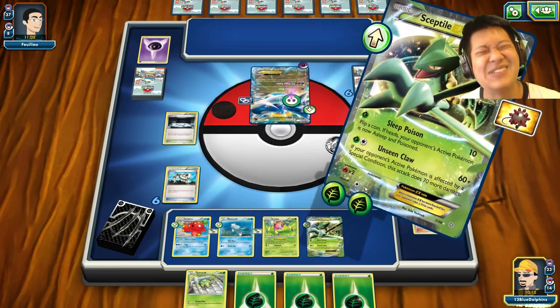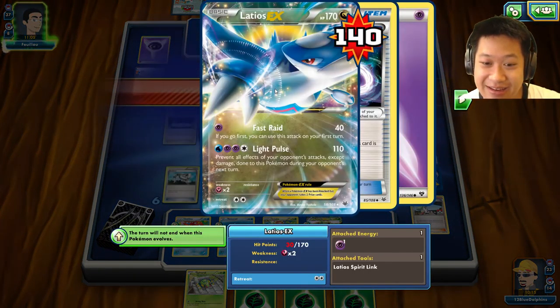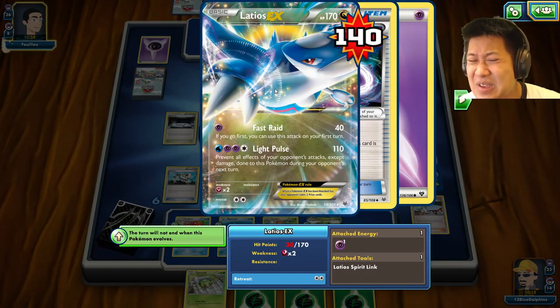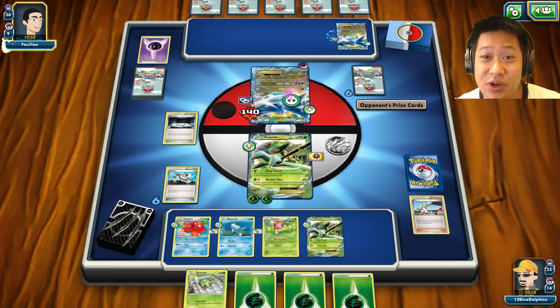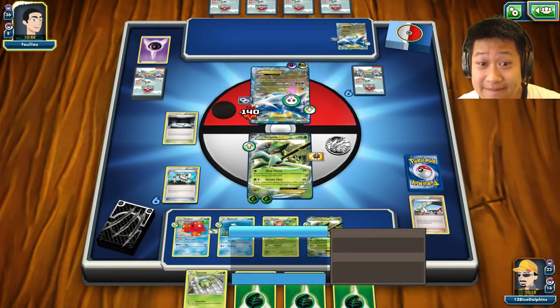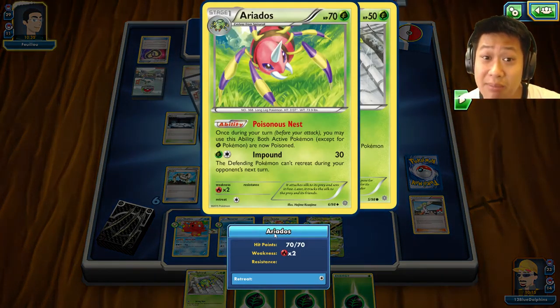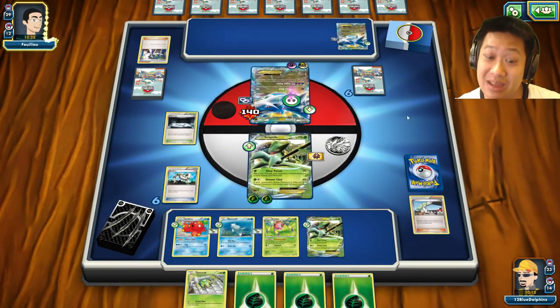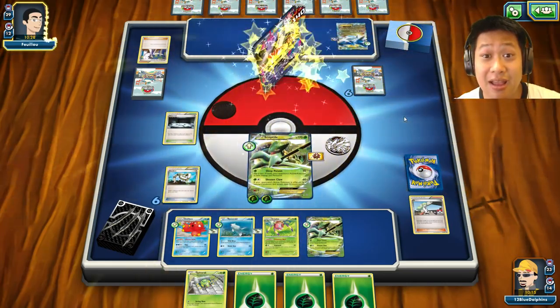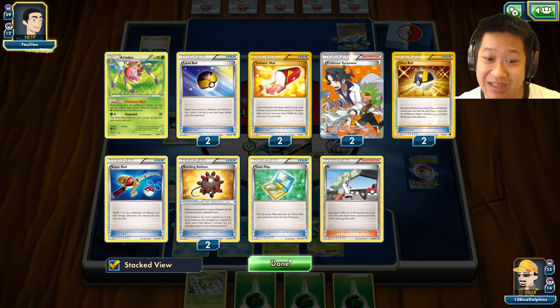I've got a Bursting Balloon — I'll save that for Virizion on the bench. The poison is set. Unseen Claw: 130 damage. If he attacks me without Mega Evolving, he's gone. Mega Evolving gives him 210 or 220 HP — still watchable. He drops that Pokémon. Double Colorless Energy could have just bought time. He's going to Sycamore — he really just wants to Mega Evolve and probably snipe off the Ariados. Now he does it — good time for it. He's going for the real deal and there are no more Ariados with the Super Rod discarded.